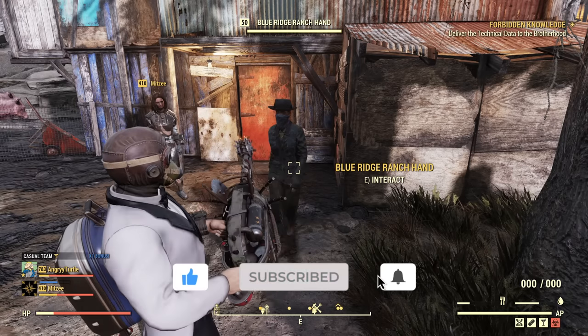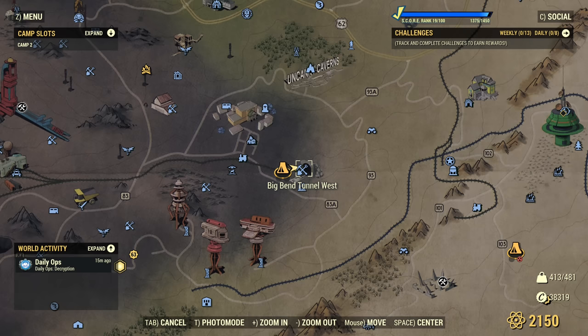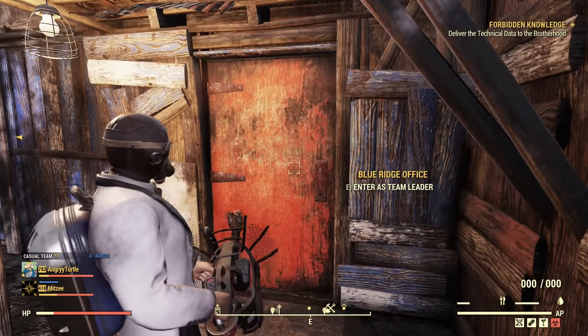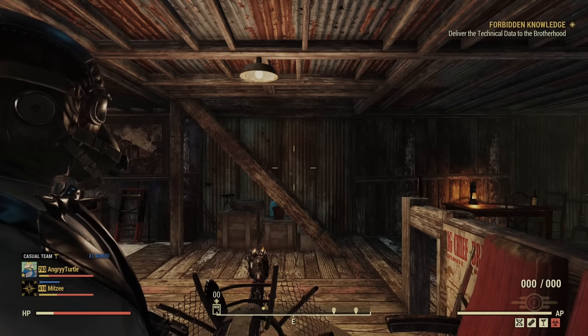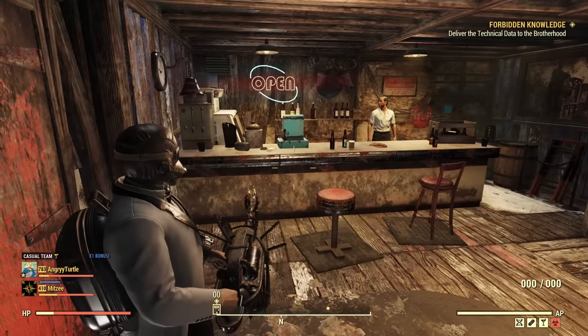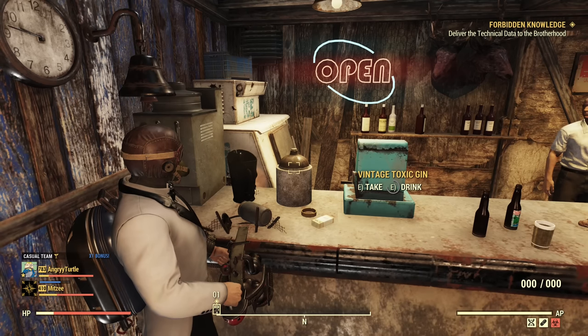We are exactly where we need to be to get one. It's Big Bend Tunnel West — that's where you need to fast travel — and then there's the Blue Ridge Office. You need to go inside. When you are inside, from the spawn point, you turn left and there's a bottle — it's a Vintage Toxic Gin.